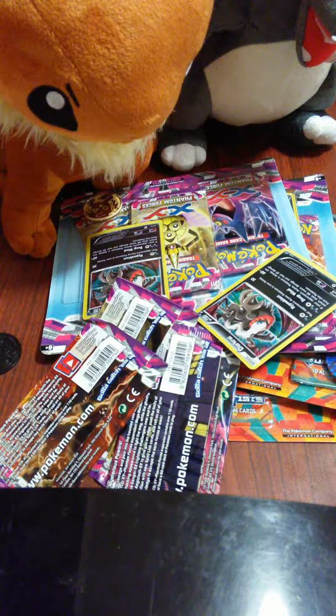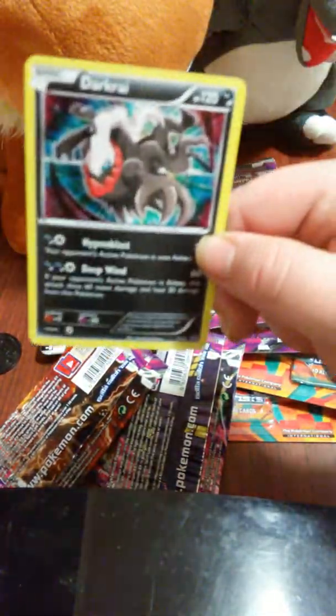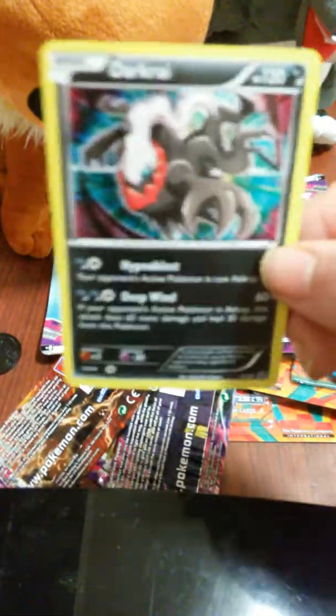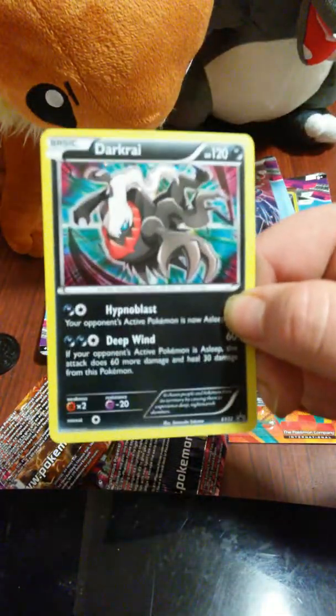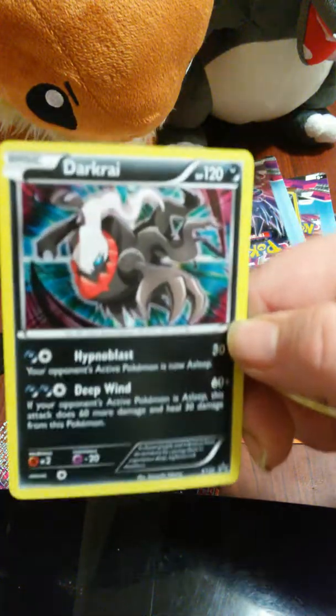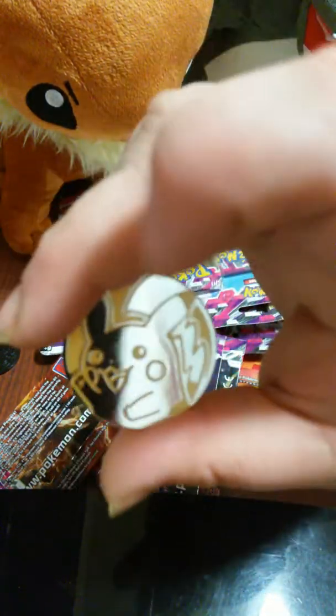Now the promo is the same for Furious Fist. For Phantom Force, I think the coins are the same, so I'm just going to show the promo and the coin first. Here's the Darkrai promo - it's XY22. Not a bad promo, I guess. And here's the Pikachu coin you get - a reflective Pikachu coin.